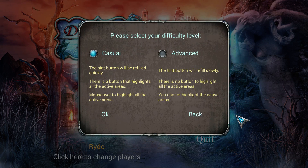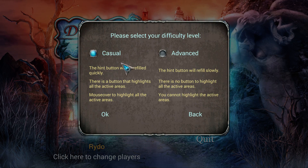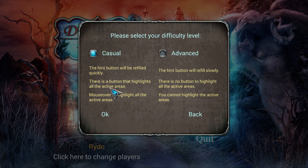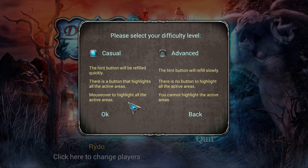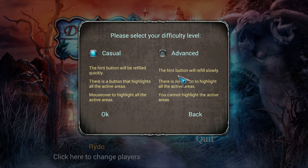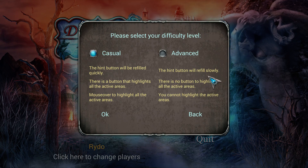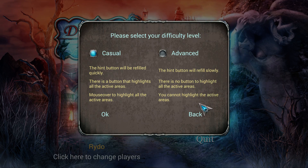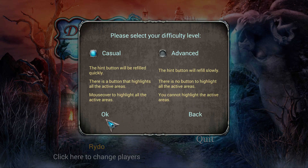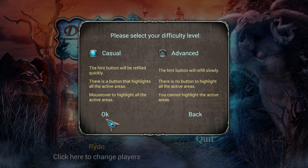As I've seen before: Casual — the hint button will be refilled quickly, there's a button that highlights all the active areas, mouse over to highlight all active areas. Advanced — the hint button will slowly refill, there's no button to highlight all active areas. Yep. This is that hidden game creator engine, I bet. That's why these games come and go so quickly — it's easy to make them.